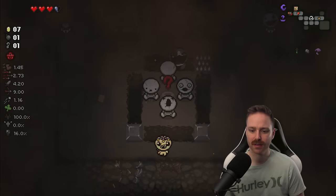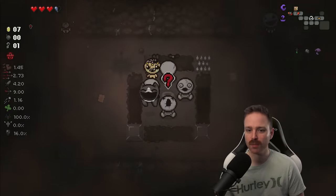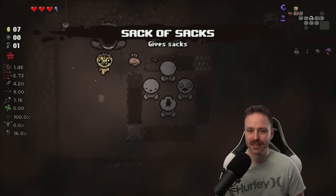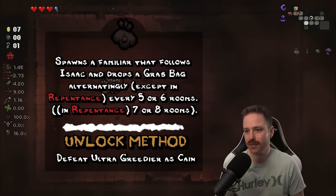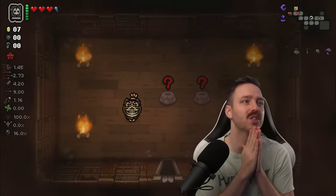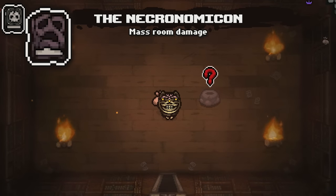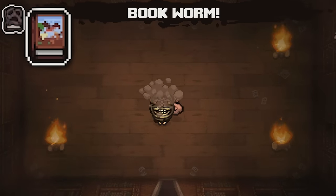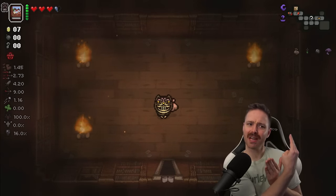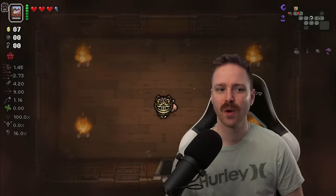I have to take it, right? It's a secret room so I should definitely go for it. Sack of Sacks — when you're short on money, bombs, and keys, that's great. And my library has Book of the Dead. We can take two active items, and when you have to take a new one you have to replace one. Book of the Dead is great. Necronomicon, less great. And my Book of the Dead underneath got swapped out? No, it's trying to get rid of my Necronomicon. Thanks for taking the one I actually wanted.